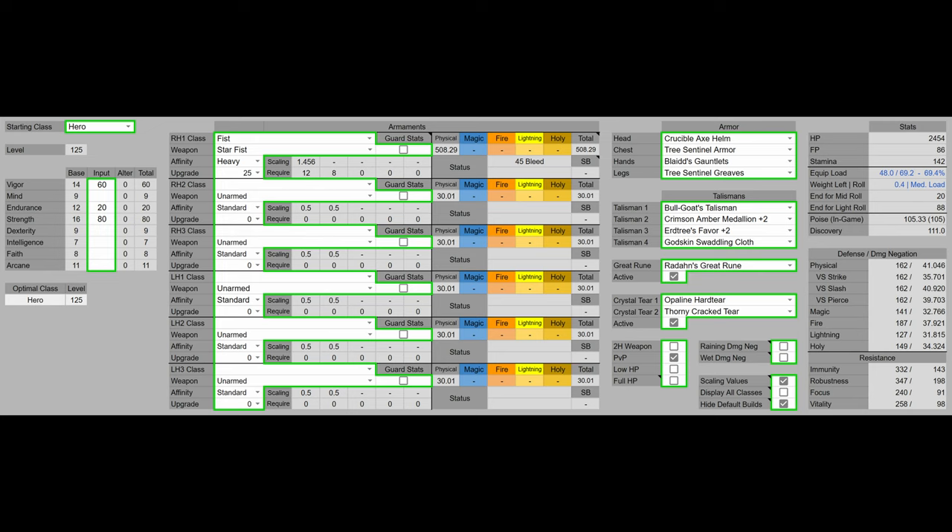We're going to use the Starfist with the heavy affinity and have Stormstomp on it, because that really makes this build insane in PvP. For the armor we have the Crucible Axe Helm, the Tree Sentinel armor, Blaidd's Gauntlets, and Tree Sentinel's Greaves. That's going to give us 105 poise, which is above the 104 poise breakpoint. We had points left over, so we can invest into heavier armor.